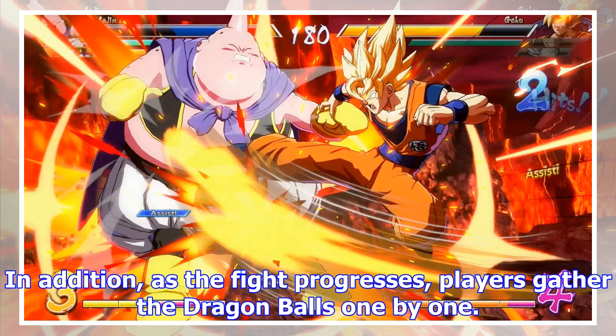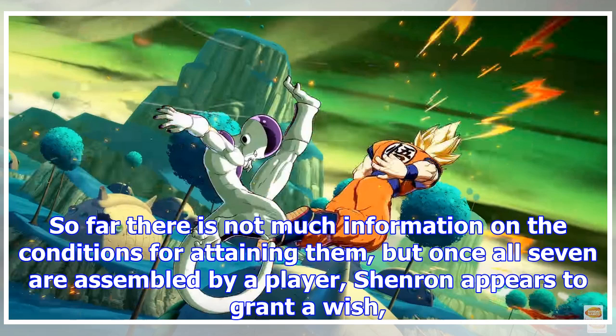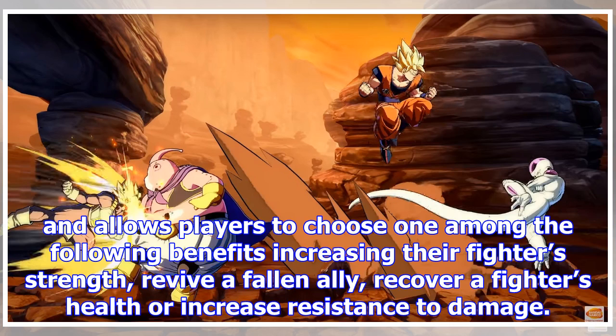In addition, as the fight progresses, players gather the Dragon Balls one by one. There is not much information on the conditions for attaining them, but once all seven are assembled by a player, Shenron appears to grant a wish, and allows players to choose one among the following benefits: increasing the fighter's strength, reviving a fallen ally, recovering a fighter's health, or increasing resistance to damage.